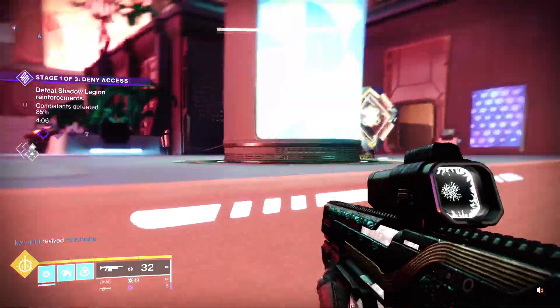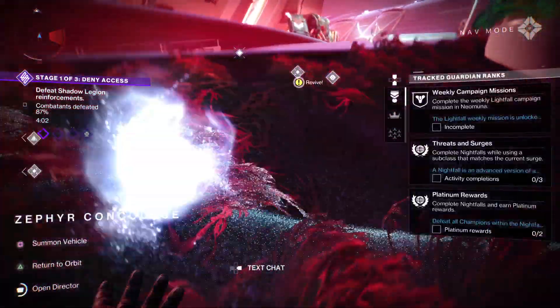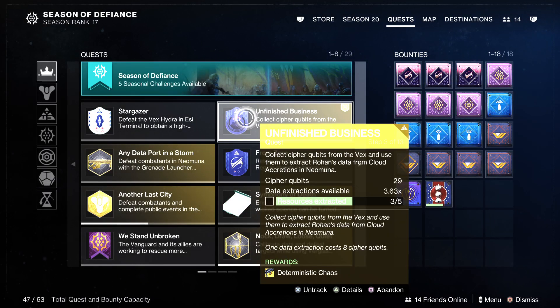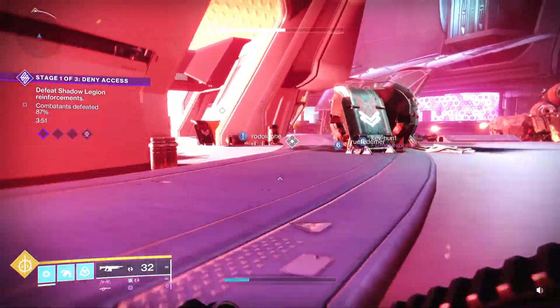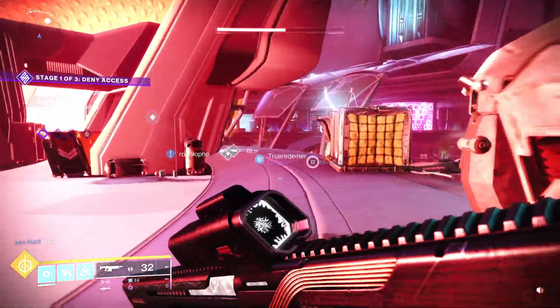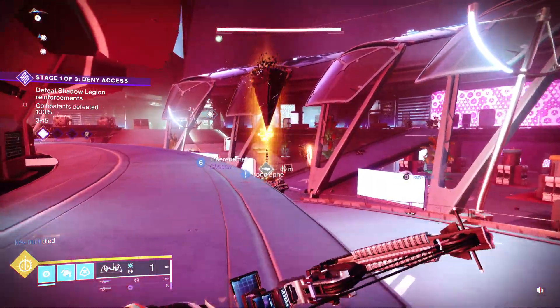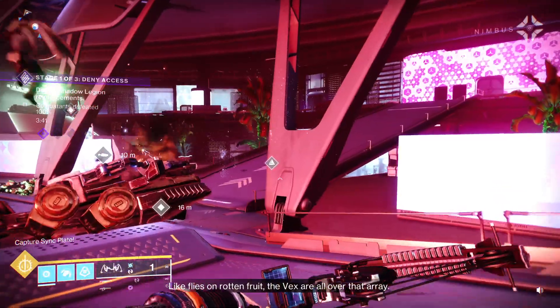Give it a bit of time and you'll find all of them that you need. Just make sure you keep killing enough Vex to build up a collection of those cypher cubits — that's how you pronounce them. There are loads of public events where Vex are the enemy of choice, and just killing them in those events is more than enough to give you everything you need.